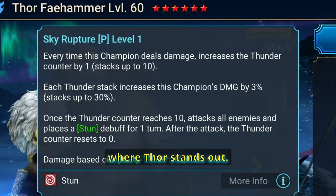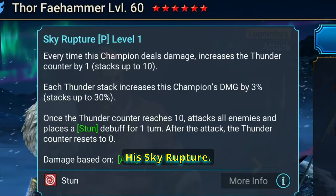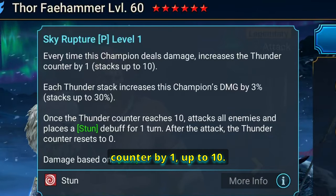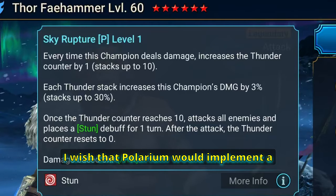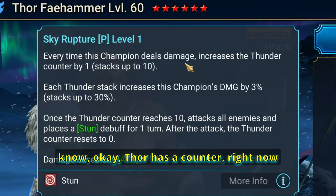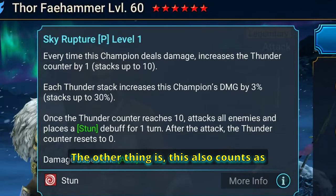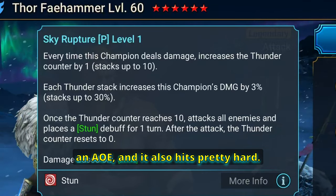This is sort of where Thor stands out — and this has saved me quite a few times. His Sky Rupture passive: every time this champion deals damage, it increases the thunder counter by one, up to 10. I wish Plarium would implement a visible counter for champions like Thor so you'd know when it's about to activate — I think that would be pretty cool.